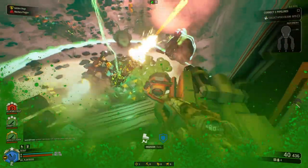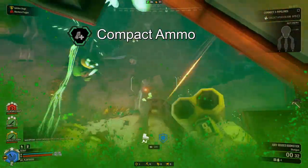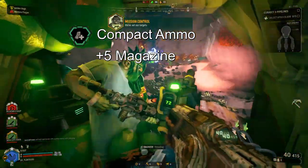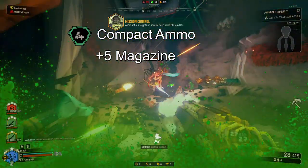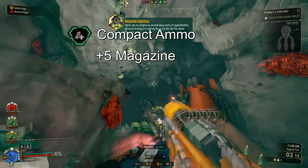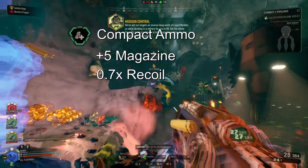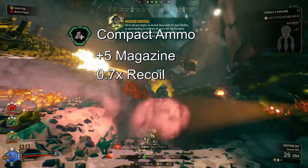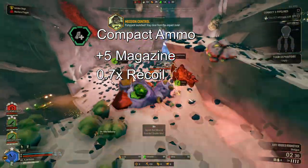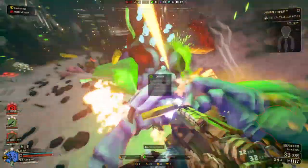We'll begin with the clean overclocks. Compact Ammo provides a mild benefit in the form of a sizable plus 5 to the magazine capacity. That's a 16% increase over base and an 11% increase over the already upgraded capacity, perfect for when you want to shoot more without stopping. It also offers a 30% reduction in recoil. This could be beneficial if you struggle to control the recoil of the GK-2, or when shooting targets at range, but this is generally a very minor benefit for those with experience in FPS games.